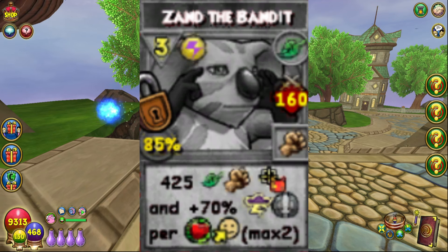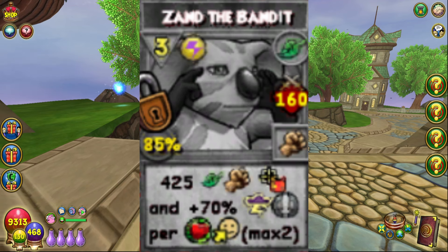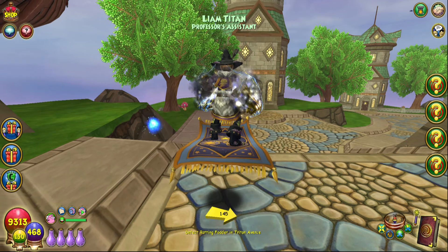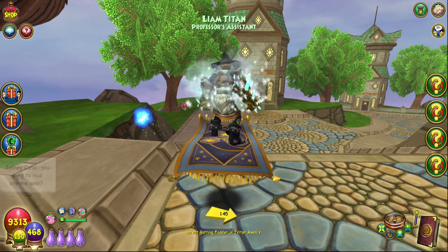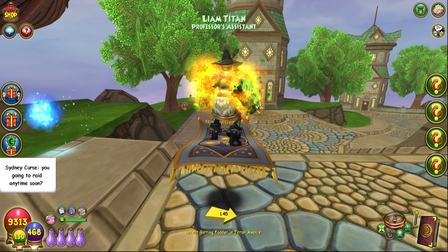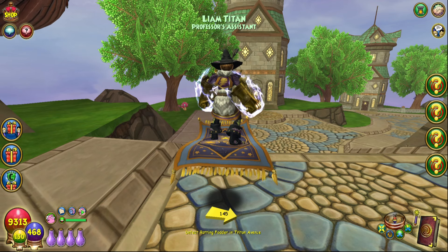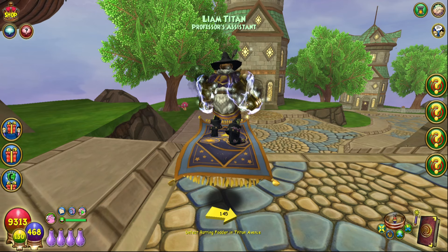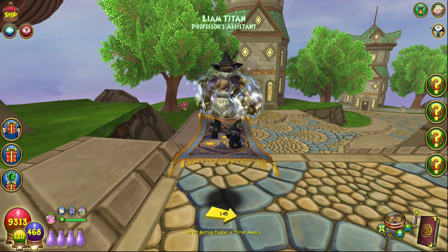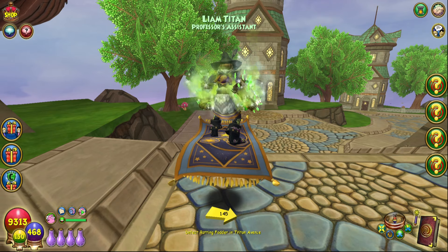Next up we have Xand the Bandit, which is the Life one. This one is going to hit and then put up to two 70% Stormblades on yourself depending on how many hots you have — maximum two. So if I have two heals on me, let's say I cast a Berry Surprise and then cast Xand the Bandit, I will get two 70% Stormblades back, which I think is pretty cool. This is identical to the Stormlord Spellament but it's actually way cheaper on pips. Honestly, might not be a bad card — kind of reminds me of Catch of the Day but just a lot better.